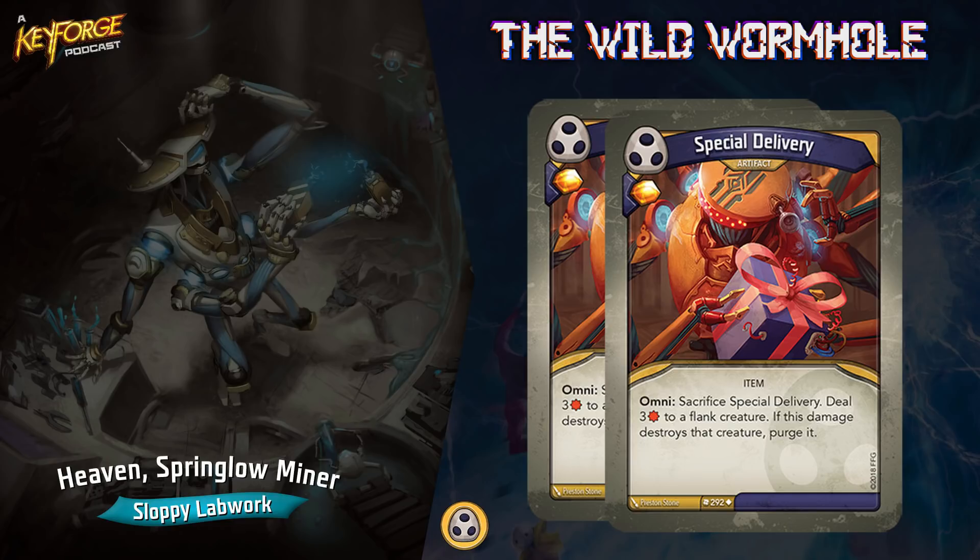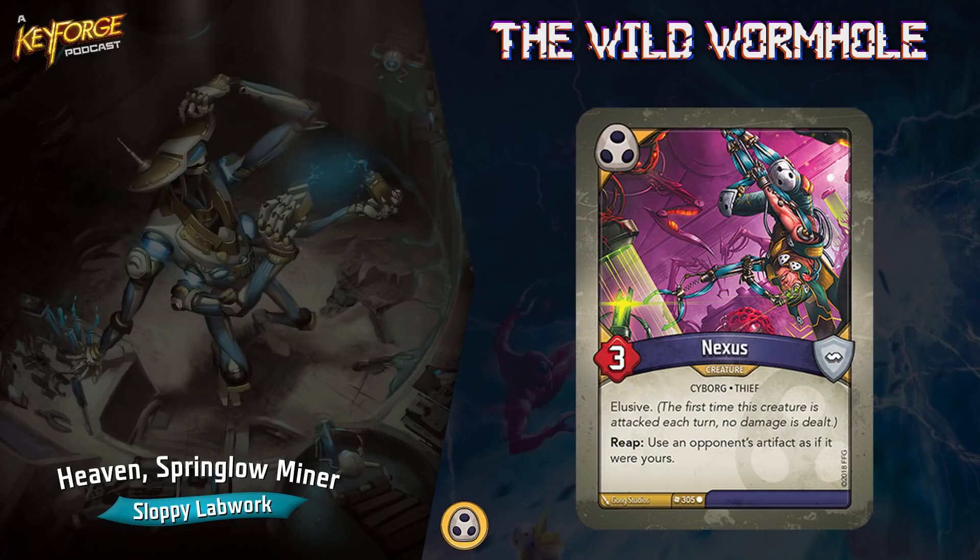I've got two more artifacts right here. Special Delivery gives you an amber, and omni: sacrifice Special Delivery, deal three damage to a flank creature; if it destroys it, purge it. Another sweet way — I have tons of direct damage in this deck and tons of creatures to do damage. If you get both out, you've got a punching hand doing tons of direct damage. Plus you've got Ancient Bears with assault and Fire Spitter doing AOE damage — you have plenty of ways to get elusive creatures off the board.